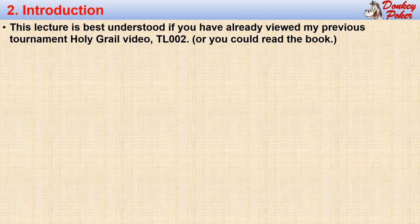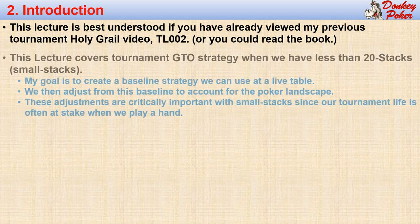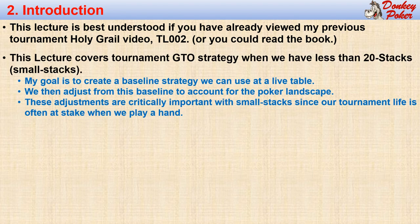Tournament strategy is much more complex than cash game strategy, mainly because our strategy is complicated by factors such as ICM, chip utility, and the tournament bell curve. I cover these factors in video TL-002, which you should review before tackling this video. This video introduces our Holy Grail strategy for small stacks, which is when the effective stacks are less than 20 big blinds. My goal here is to create a simple small stack baseline strategy we can use at a live table without much study or memorization.